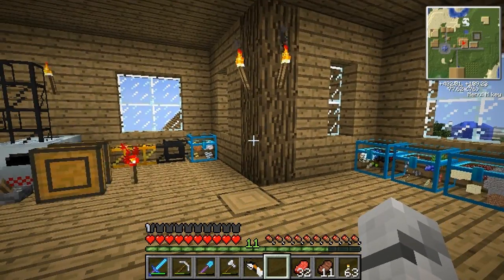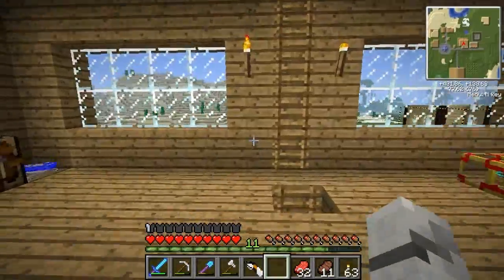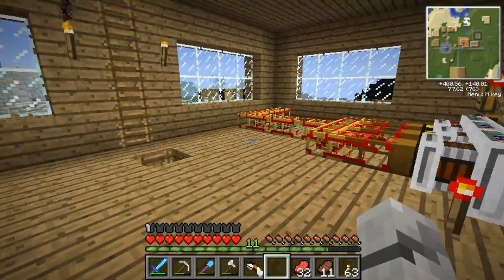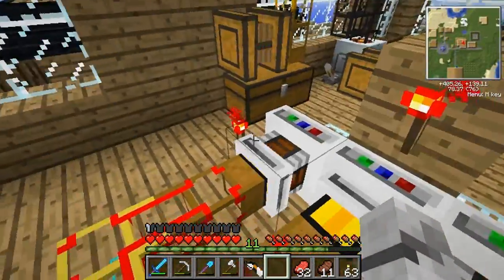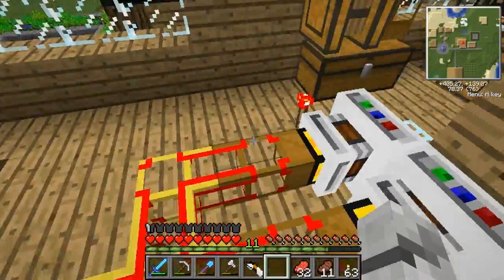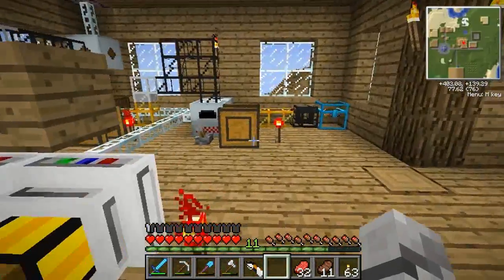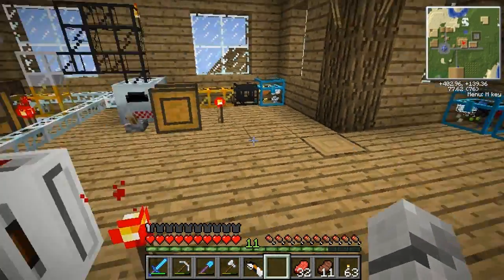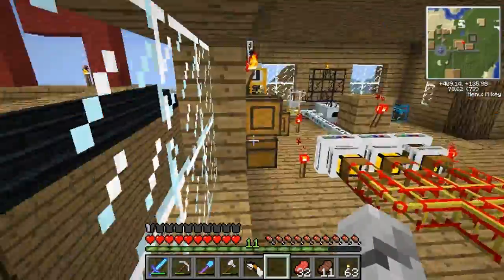Hi people and welcome back to a new episode of Minecraft Season 5. So I showed you my recycler system last time - it's fully complete. I've also changed around the electrical engines so they don't just go into the middle one; they go off on their own and apparently you get more power this way, according to someone in the comments. I can't remember who wrote it, but you know who you are, so thank you.